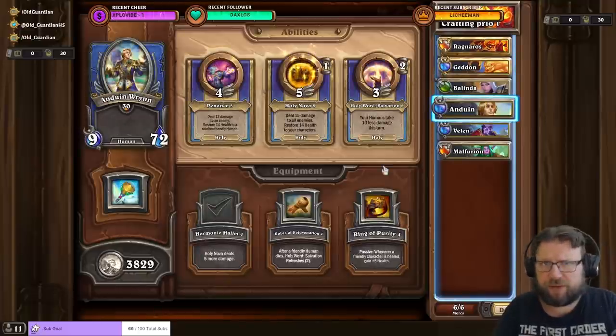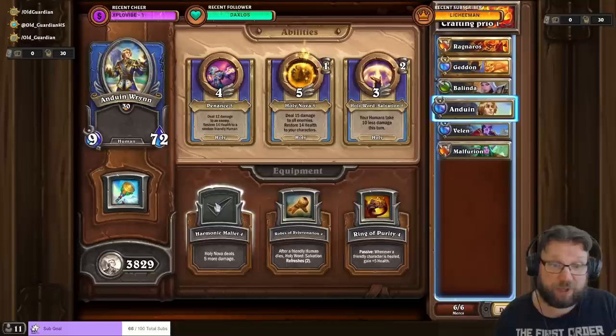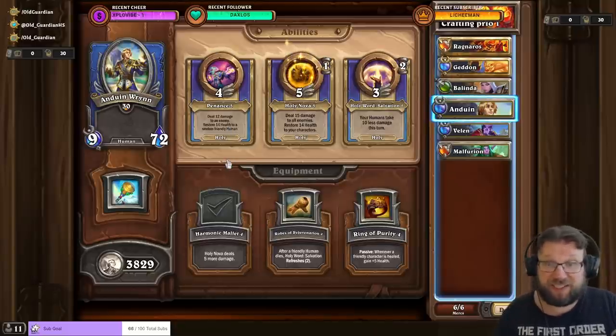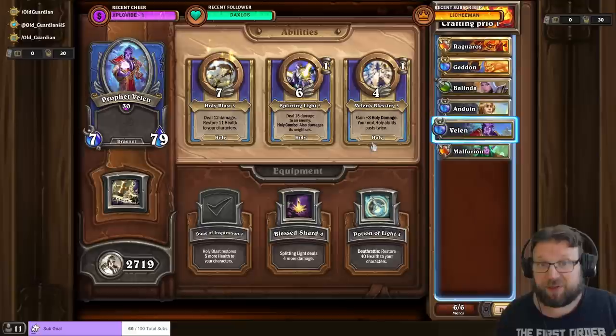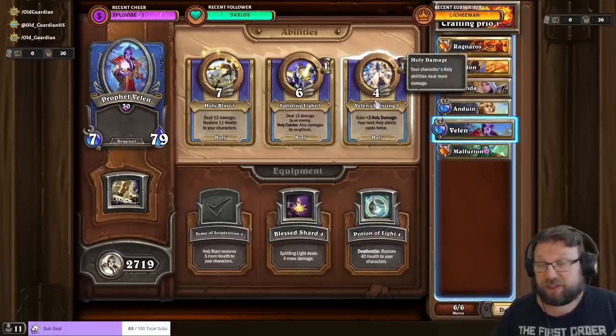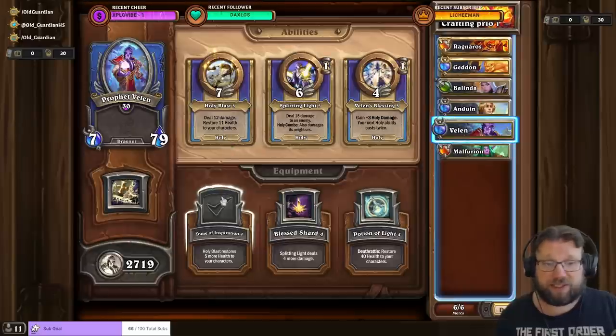Outside of fire, it's also good to have your Holy and Nature comps ready. Holy and Nature have an advantage in that they come from easier bounties, so coins are easier to farm. For Anduin, it's all about Holy Nova and Harmonic Mallet, then start pumping up Penance. Anduin's comic sidekick is Prophet Velen, who is excellent for tasks requiring damage due to the scaling of Velen's Blessing. You need Velen's Blessing at at least level 4, as it increases in speed every time you upgrade it. Then work on the other abilities and Dome of Inspiration.